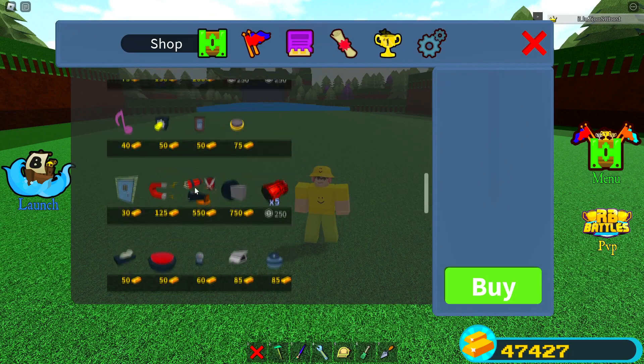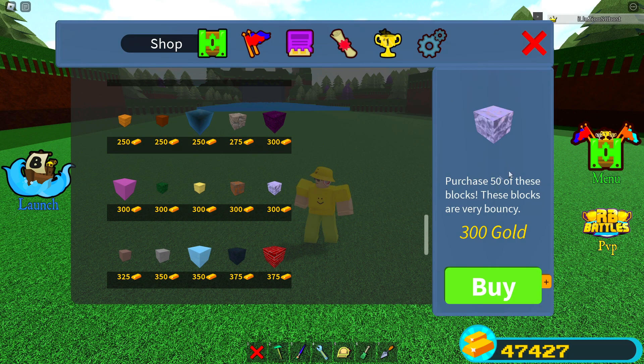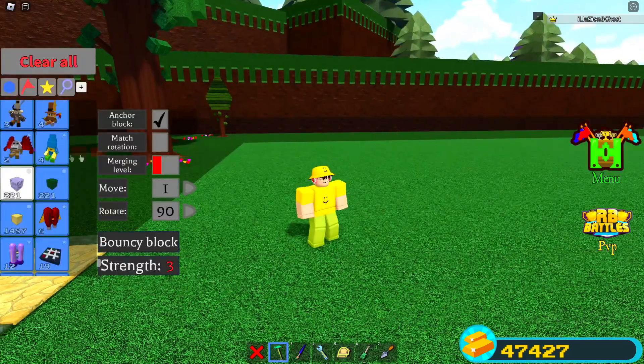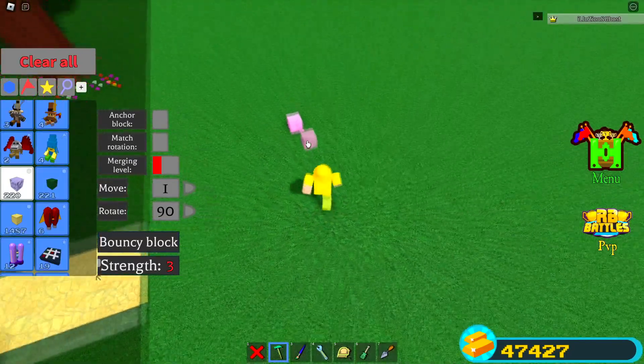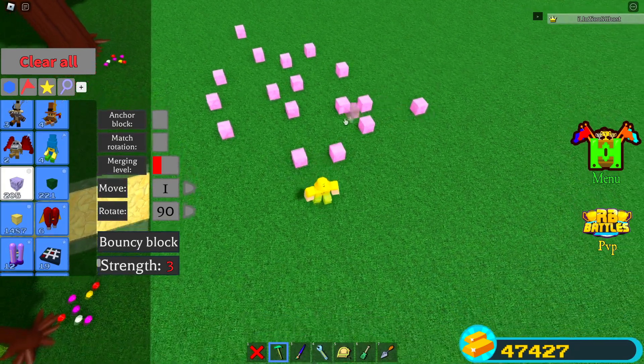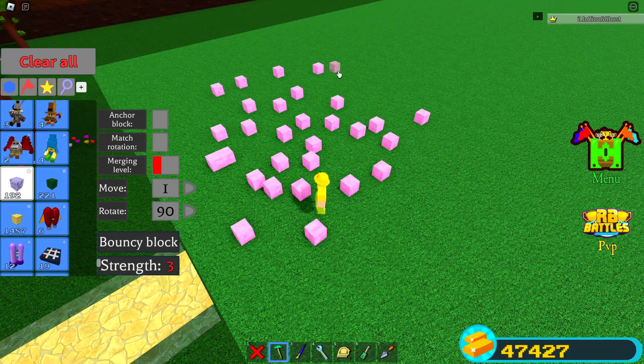Then we do have the foil block. I believe the foil block is actually inside of the shop right now. As you can see, you get 50 of these for 300 gold, which is actually the same price as the ones inside the Easter shop. So you're getting the same thing out of them. They do look a little bit different than they did at the time — I think they have a little bit more vibrance to them, their pigment is a little bit different.